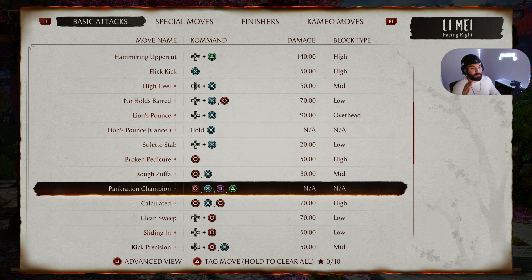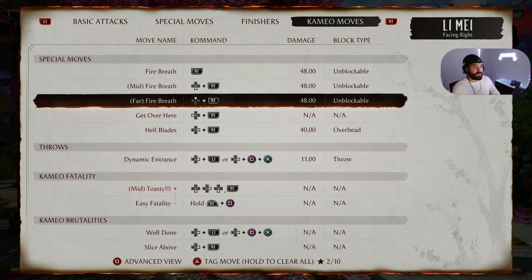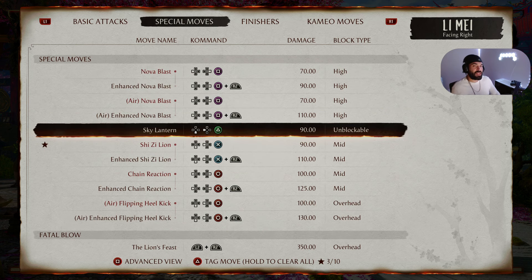The next intermediate combo starts with Pancreation Champion — I'll call it P Champion for this video. P Champion is Circle X Square Triangle, or 4 3 1 2. We're going to do that into what I'll call the Shizzy Line — Down Back X, or Down Back 3 — into Far Fire Breath with Scorpion, which is Up R1 or Up Right Bumper.